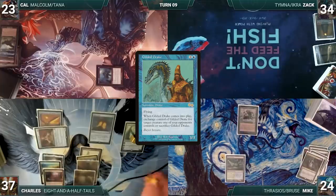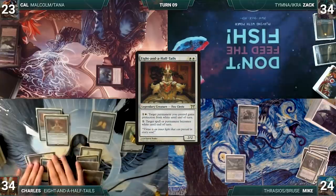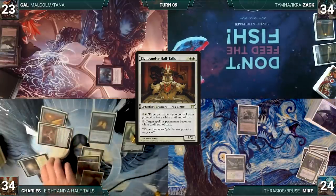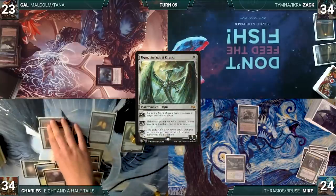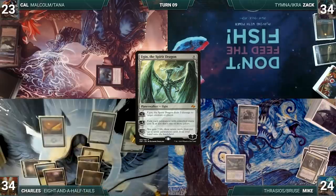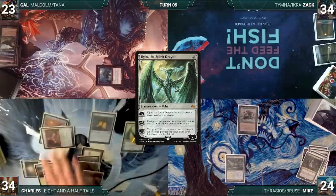During his upkeep Charles loses his Mana Crypt flip and takes three damage. He draws and activates Eight-and-a-Half-Tails turning Mike's Breeding Pool white. He moves to combat, attacks Zac with his commander, Zac takes it, and Charles ignores his sword's triggers. In his second main phase Charles activates Ugin's second ability where X equals zero. Having broken everyone's spirits, the team concedes to Charles — Charles wins the game.